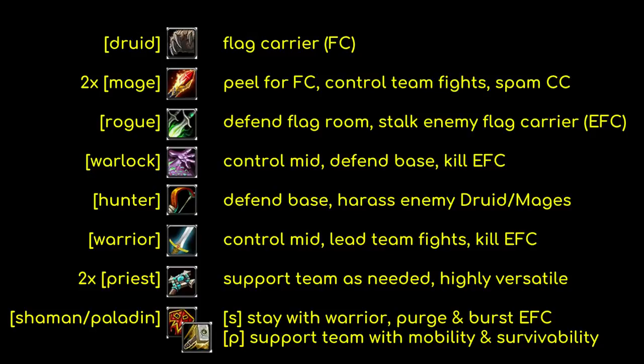There are ways to tweak the setup and remain viable, and ways to hard counter enemy teams due to the rock-paper-scissors nature of vanilla classes. For example, two hunters can be strong against caster-heavy or mage flag carrier teams. Two warriors is great on the Horde side with shaman support. Running three mages helps if your druid is undergeared. Two rogues can handle a particularly strong enemy druid, and shadow priests synergize well with rogues and hunters on defense.